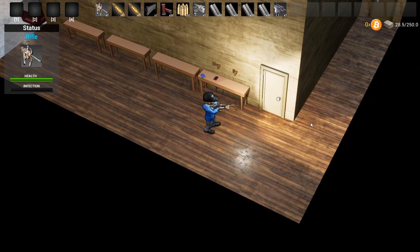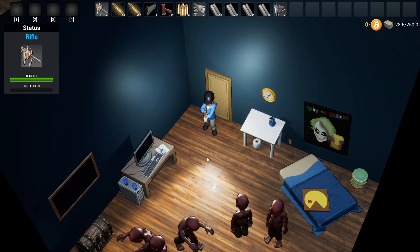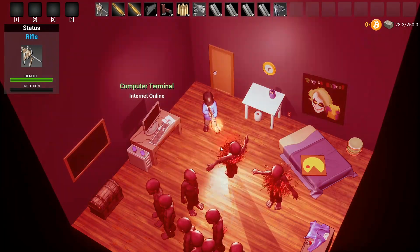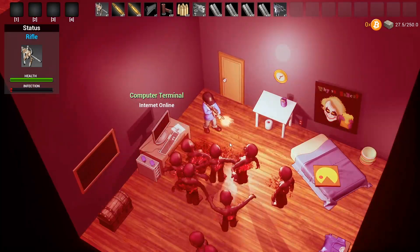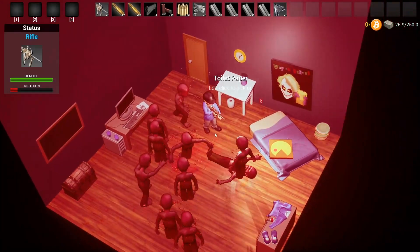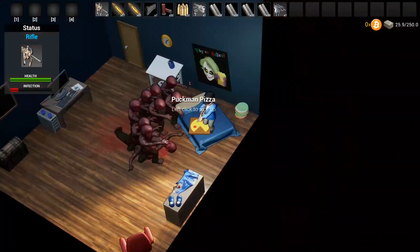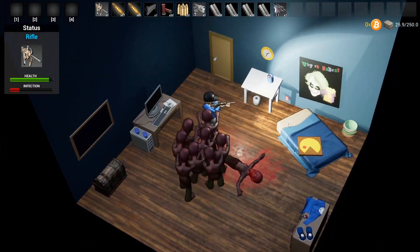If you get too close and you shoot them, you see the screen flashes red to let you know that you are being infected, and the meter on the left is going up. If you're too close and they hit you, that affects your health, so if your health goes to zero you die of course.